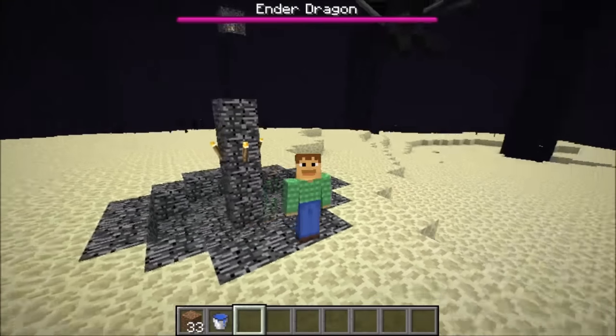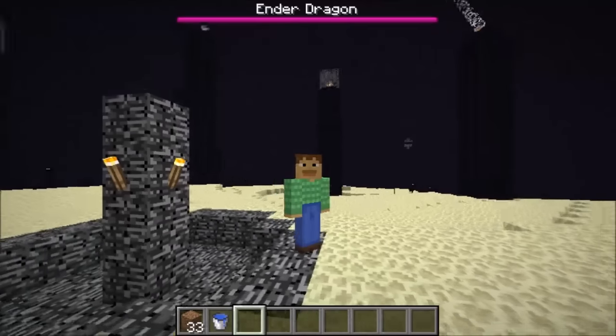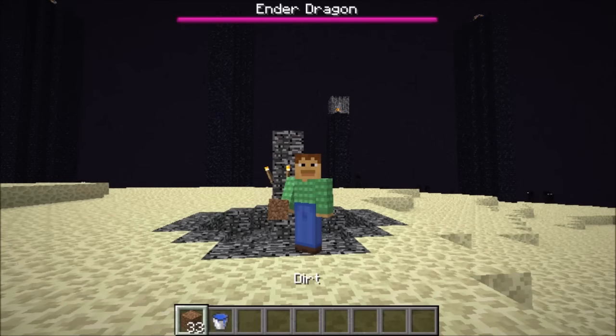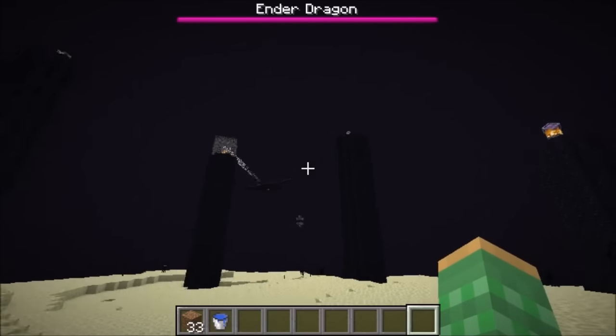Hello there, Ray here, and today I will be showing how you can resummon the Ender Dragon without any Ender Crystals. All you need is a bucket of water and some building materials. This only works in 1.10 and was told to me by Crystal Pest, and credit goes to OMAX Game Over.